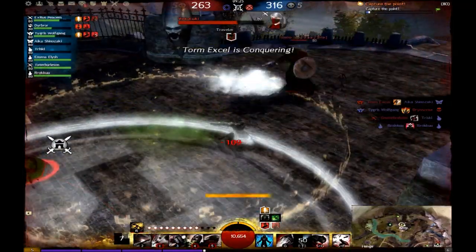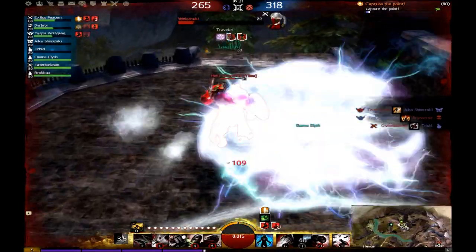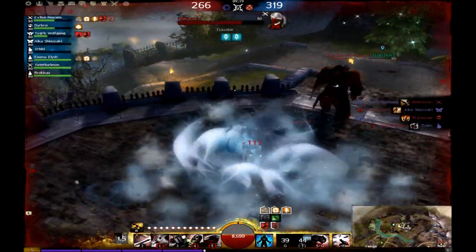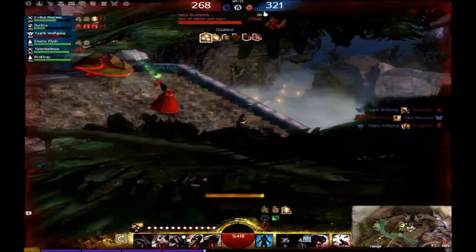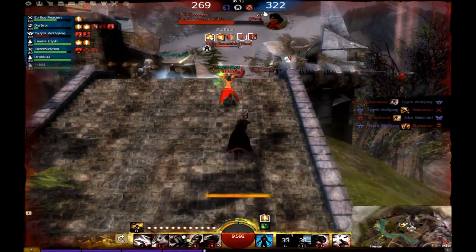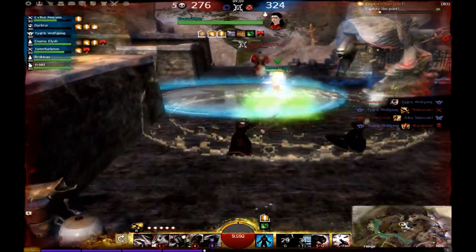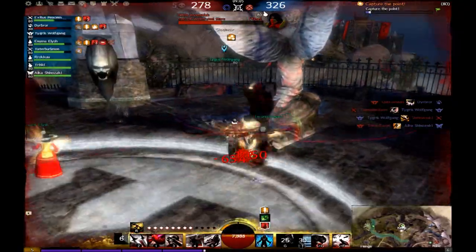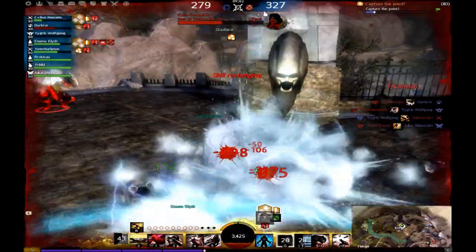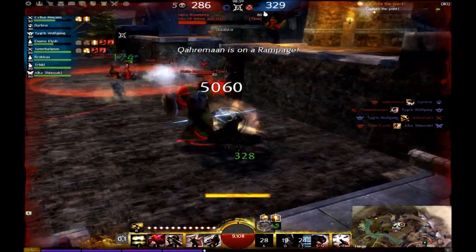Seeing more enemies join the fight, I play it safe by switching to my shortbow and throwing down a poison field, reducing healing effectiveness. I see him get very low and I down him, but he manages to get back up with a full heal. I decide to play it even safer by backing off and throwing shortbow attacks at people, backing them away from the point. Although we didn't get many kills, the fact that we managed to take the point is a victory in itself.